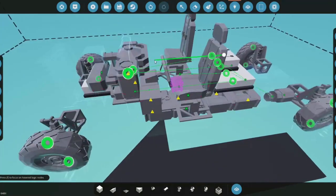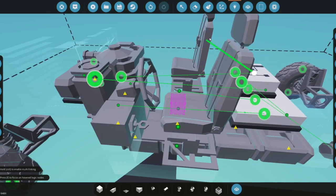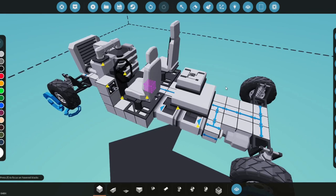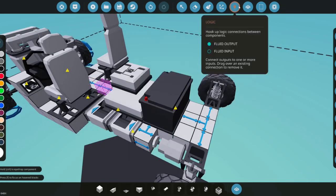The throttle goes to the numerical switch box's on signal, the switched value goes to the engine throttle, and the key button goes to the switched signal. This means whenever the key isn't on, the throttle is cut — so when you turn the key off, the vehicle turns off automatically. Finally, we grab a battery and connect electricity to everything.